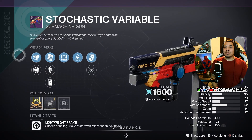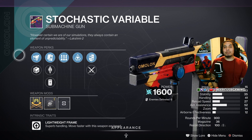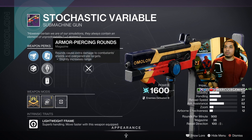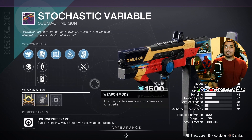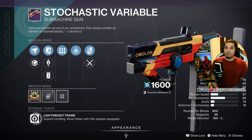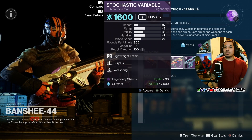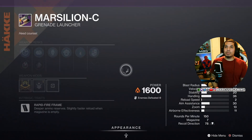For the weeklies, the Stochastic Variable is notable — it's almost the same roll I just talked about, except this one is arc. It has Extended Barrel or Polygonal Rifling, Alloy Magazine, and I do like Armor-Piercing for PvE more. Then Surplus and Wellspring again, with a handling masterwork. Keep in mind this is a lightweight frame, so it has superb handling and you move faster while it's equipped.